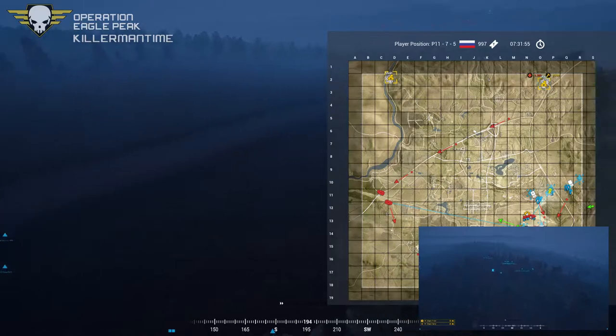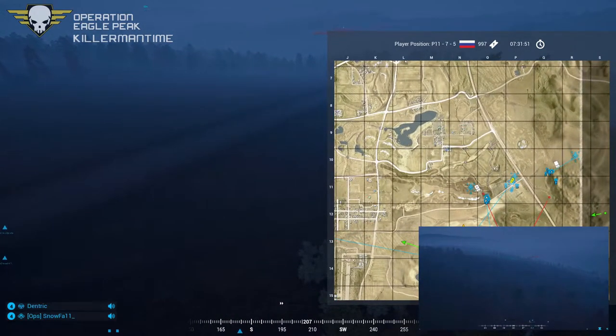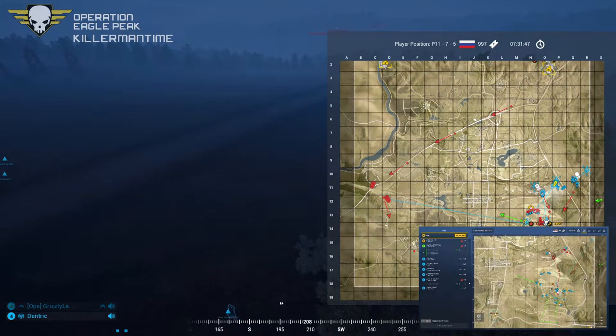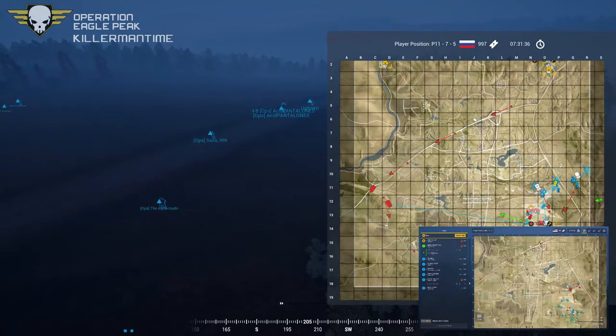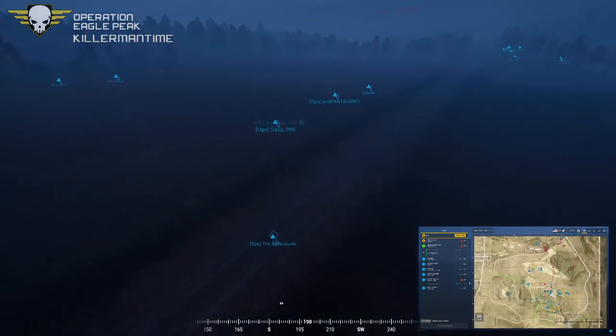It looks like the Russian forces have taken the westward deployment around the 215 area. We've got two BTR-80s coming from the west towards the US point.